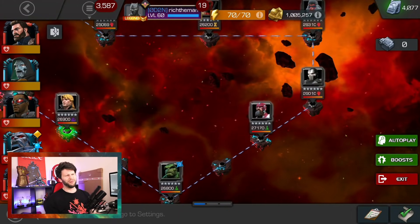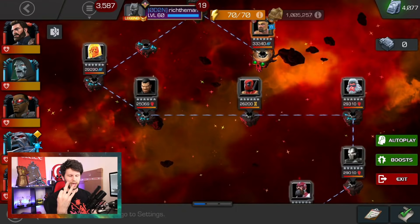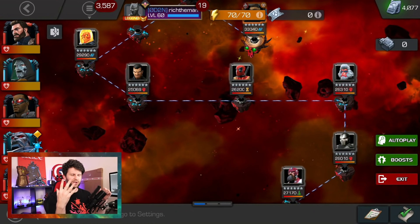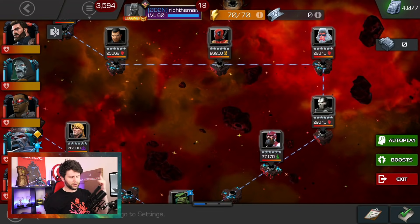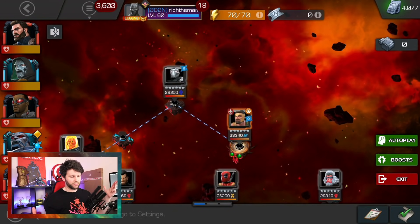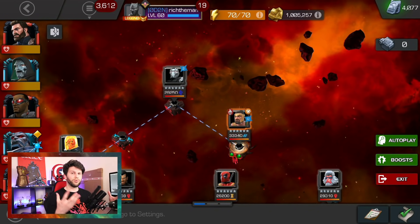You might plan it like this: Magneto clears two or three Metal fights, Archangel handles two fights with Hit Monkey and Punisher, so you've covered about six fights. Dr. Doom handles Long Shot, Falcon deals with fights where you don't want class disadvantage, and then for the boss you rotate back in Apocalypse or another strong champion. Mystic champions will do well there with class advantage.